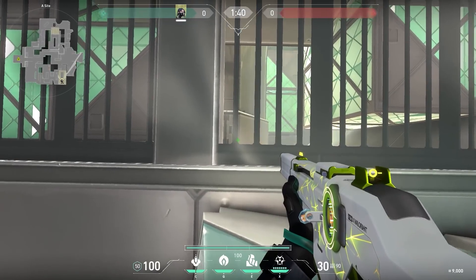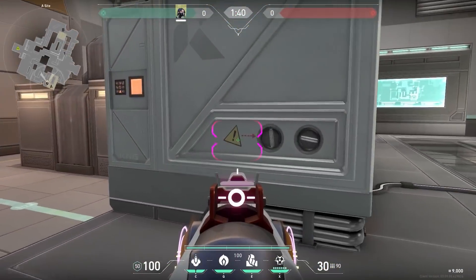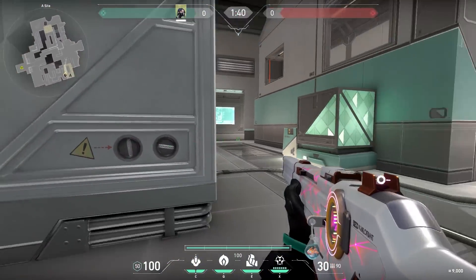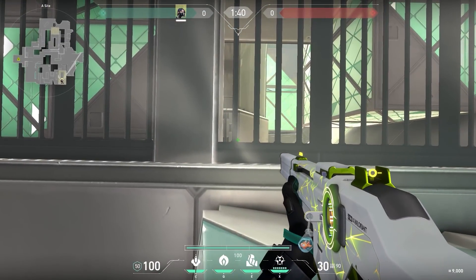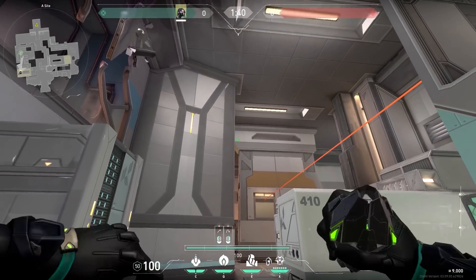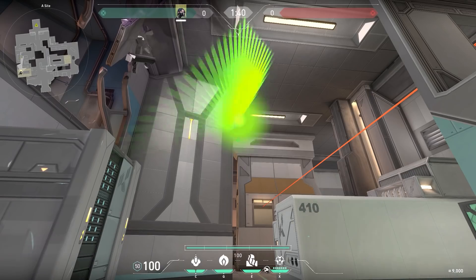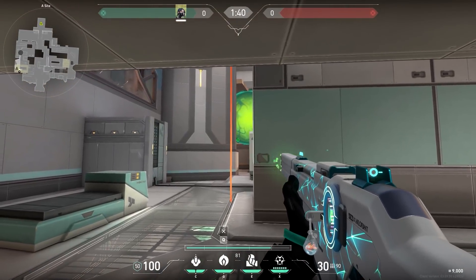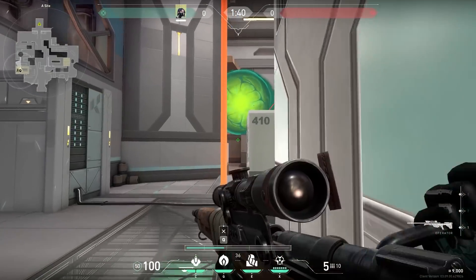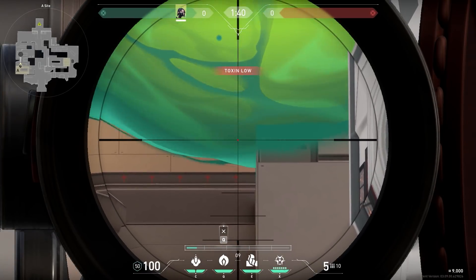Now a very nice Viper one-way that needs some practice and precision, but once you've got it it's very OP. You see the arrow on this box — remember that arrow. At the start of the round, stand over here and aim at the right tile. Match the arrow with the thin line of your ability hub, and when the barriers go down, throw your smoke. It's a very good one-way especially for Viper mains. As a small bonus tip, it works even better if you're holding an operator — you'll see the feet of the enemies more clearly.